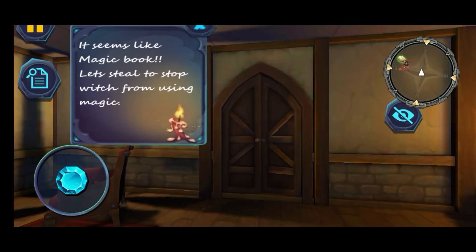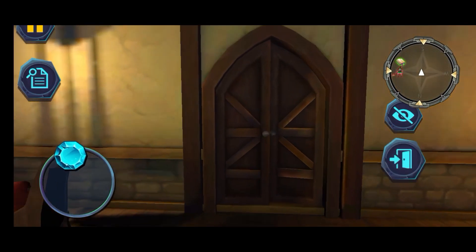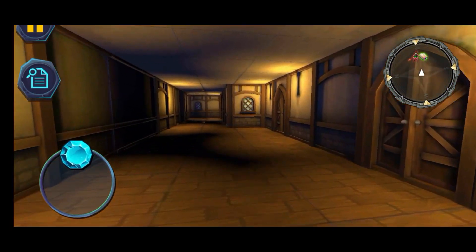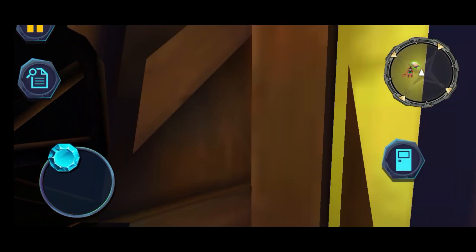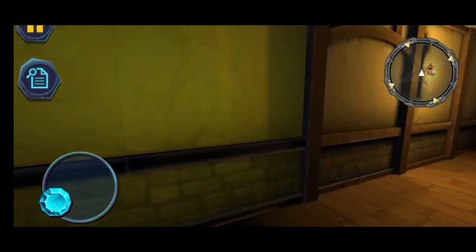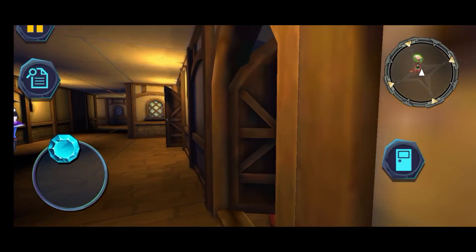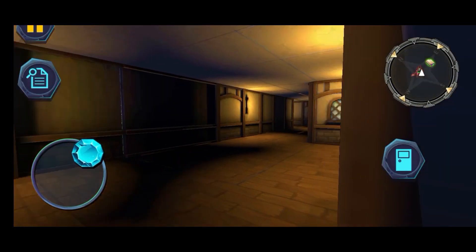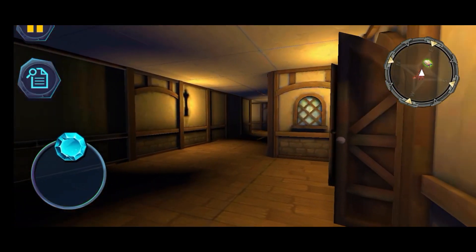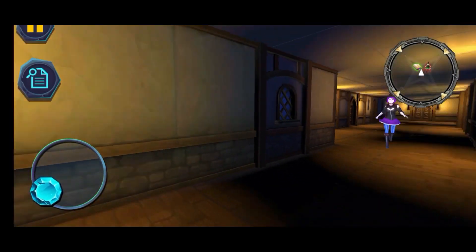It seems like a magic book — 'Steal it to stop the witch from using magic.' This is literally just stealing things — that's all this game is. All you do is steal things from this witch. Oh, she's right there — don't weirdly walk over to me. That screen animation is in every Scary Dudes game. Just wait for her to walk past.